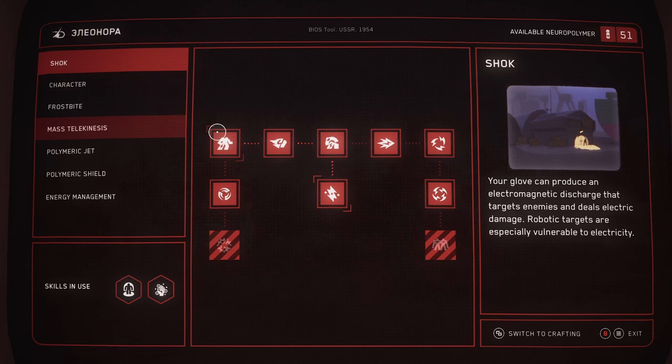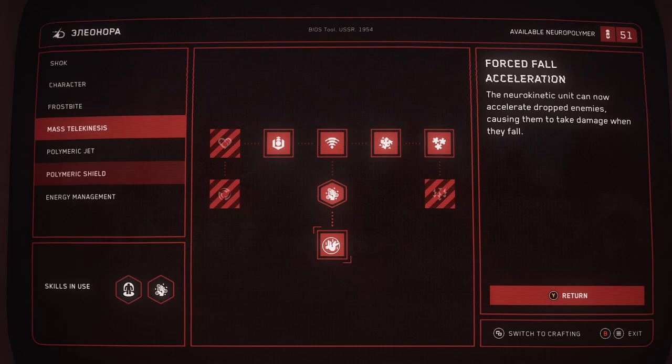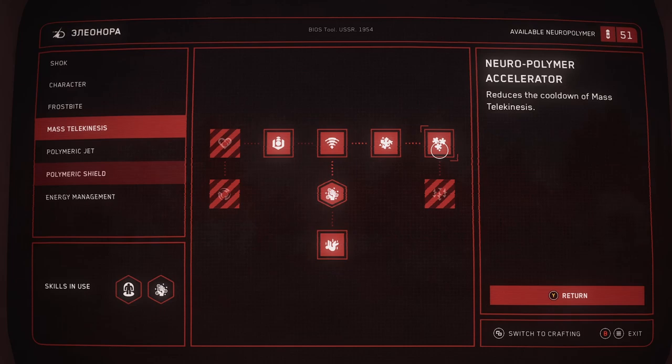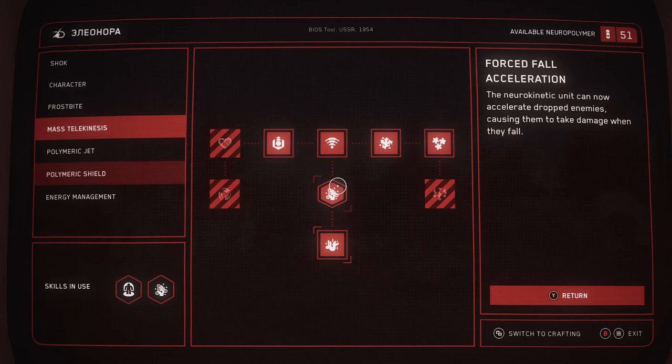In order to do this, undo whatever skills you need to in order to go to Mass Telekinesis, buy the base Mass Telekinesis, and then also buy Forced Fall Acceleration. If you have a little bit of leftover neural polymer, go ahead and get the Amplified Modulator and then also get the Neural Polymer Accelerator to reduce the cooldown of Mass Telekinesis.